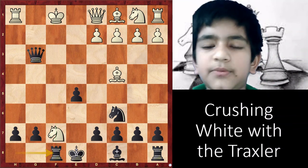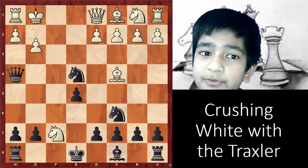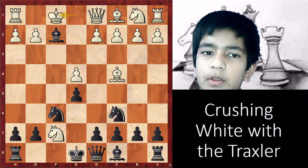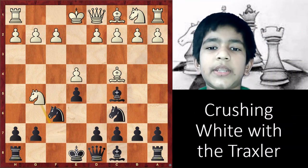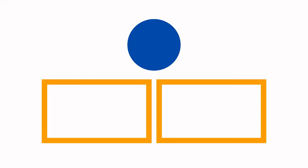Thank you everyone. This was the Traxler counterattack. Remember, if you were white, the best move is actually Kf1, but I am not going to cover it in this video — I am going to cover it another day. So stay tuned, and goodbye for now. Thank you.